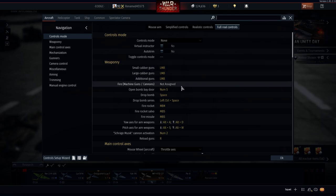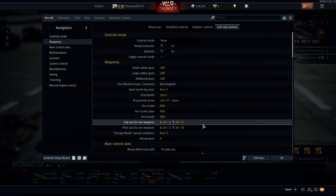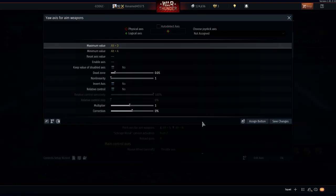My mount large caliber and small caliber are both set to the same thing. Open bomb bay doors is on Num 5. Drop bomb is on Space, and if you want to drop a bomb series you can use Left Control + Space, which basically drops all of them at once. The fire rocket is my mouse button on the top, and fire rocket salvo is my mouse button on the bottom, and fire missile as well. The aim axis for the Fritz X or any guided missile is right here and I have no relative control set.